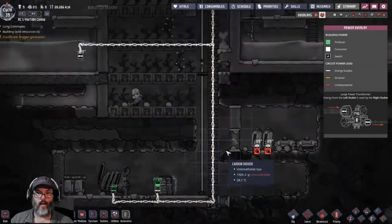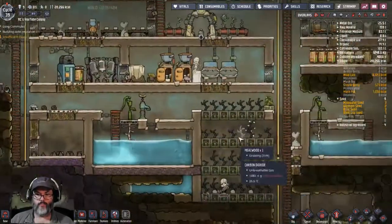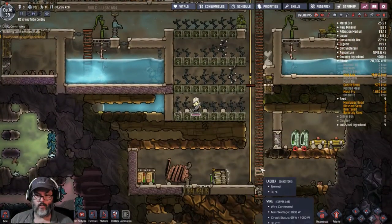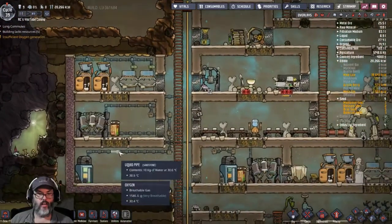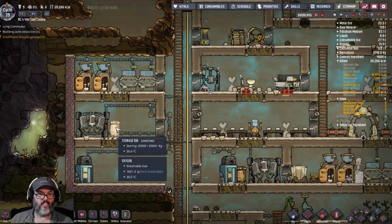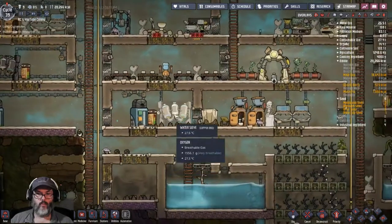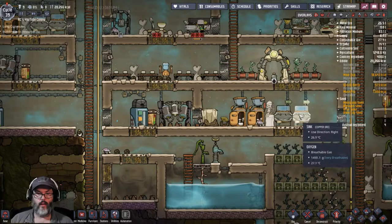Yes, that's powered and that's powering that circuit. So if we look at that circuit, we're drawing 60 watts currently but up to 1080, so it's a little overcharged but it doesn't run 100% of the time. We've got sand in here for the water sieve, so we're good there.